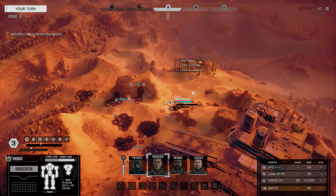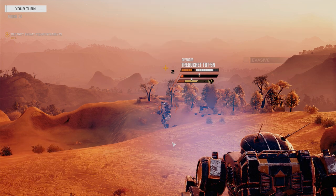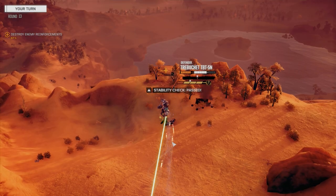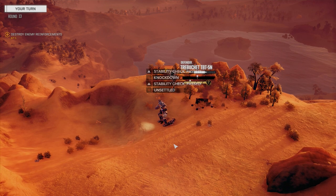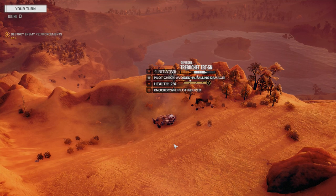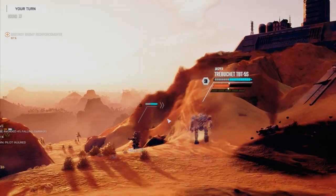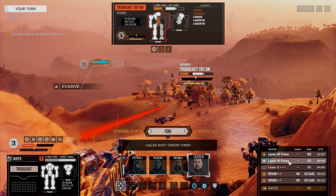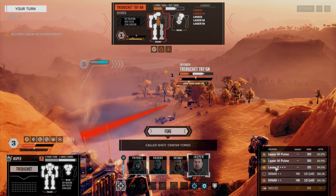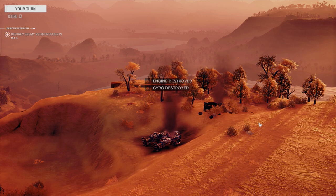We're going to move forward on him, fire everything into his side — that should get into the CT. Knocked down, pilot injury. Jasper's coming around here. Just walk it over, save a little bit of heat. Firing on this guy going for a CT. Let's leave off an SRM-6 and fire everything else. That should do it. Yep, there we go. Overall, pretty good mission. Mission successful!